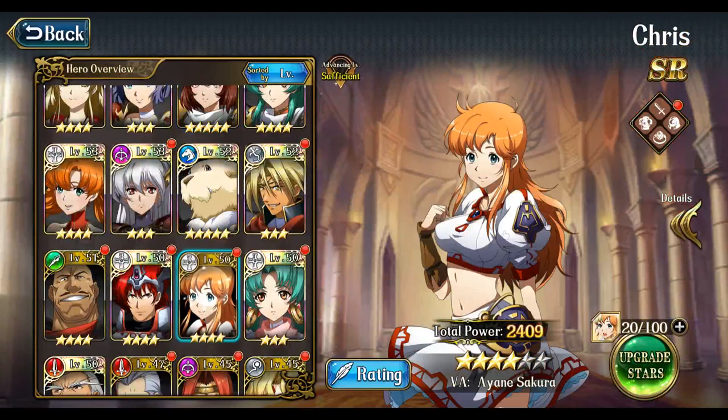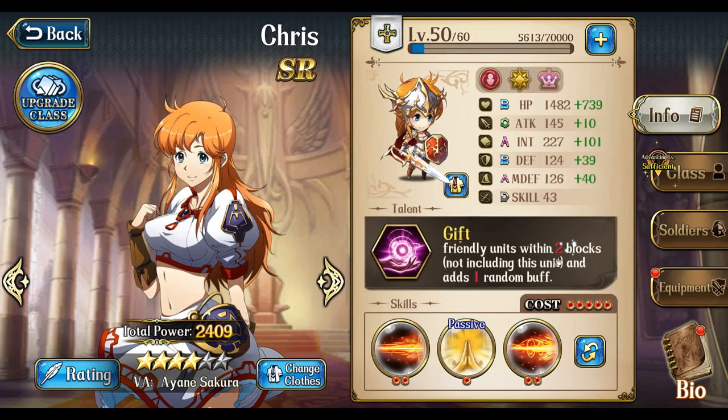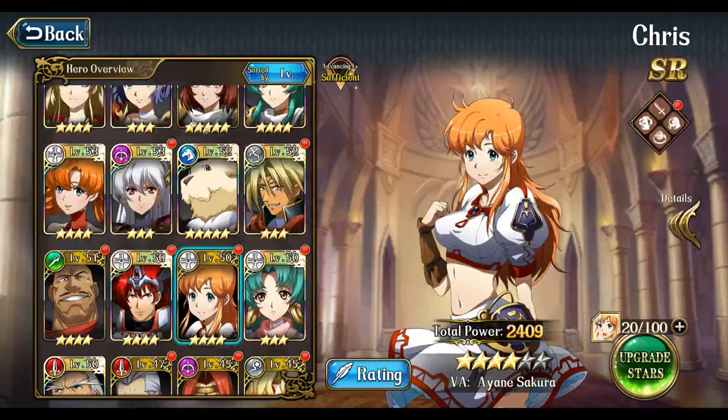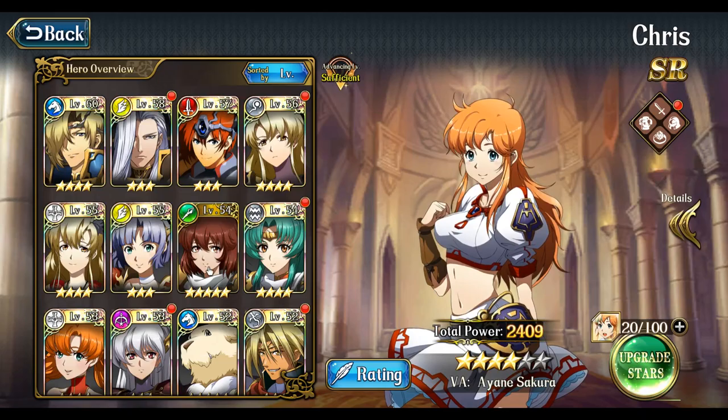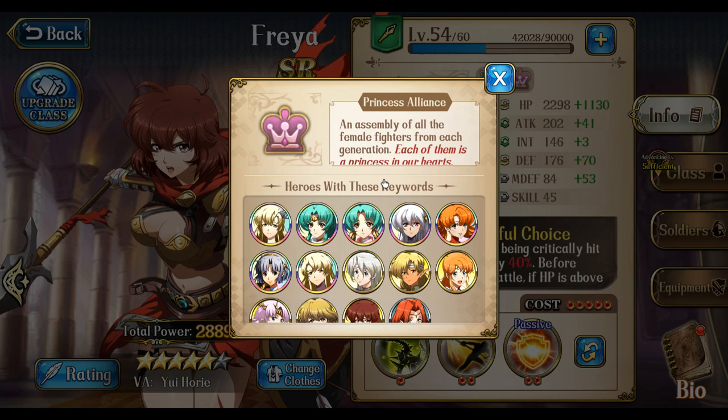I've got mine at level 50 right now. She's gonna cleanse a debuff on her talent and add a random buff, and on top of that if you're running her passive Faith, she moves after battle and heals your team. That's not including her other moves. Chris is a phenomenal support — not to mention if she hits a demon, it's GGs for that demon. She will annihilate demons. Don't count Chris out. She's a solid unit. A great heal/support combo would be Liana and Chris, or Tiaras and Chris, 100%.